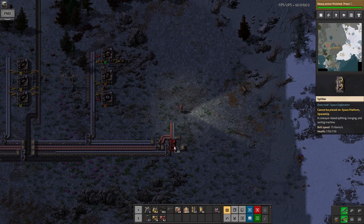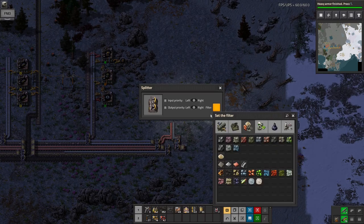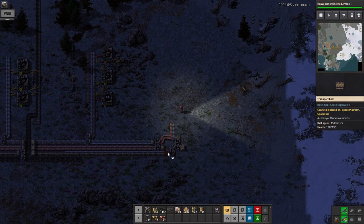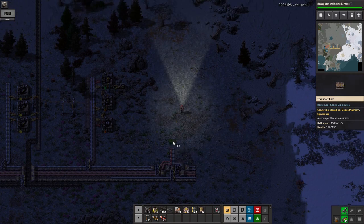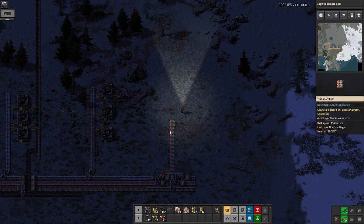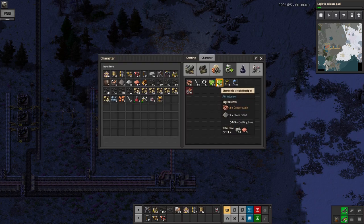There's a bit of frustration here because the yellow underground belts will only go across four tiles before they have to pop back up again. I had a bit of a problem getting across all of that. I probably should have just moved the whole thing up a little bit, but I didn't.